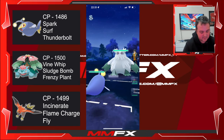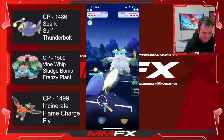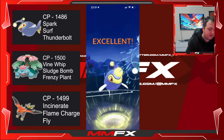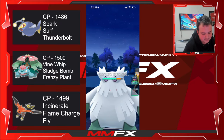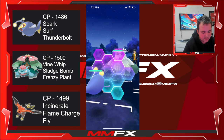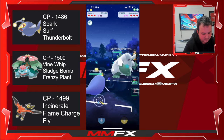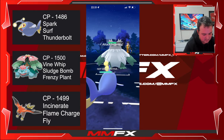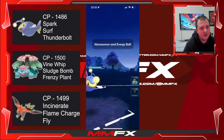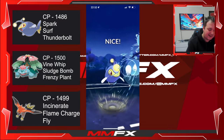Our first opponent is Abomasnow — this is a bad matchup for us. But it's using the Ice move so we should be okay. It will probably have Power Whip so we need to block that. He probably won't block this, meaning we get three chip damage. I really don't want to block this next one — I feel like it's going to be an Ice move. Weather Ball — we probably could have tanked that. This one will probably be Power Whip. Yeah, kind of saw that coming. The Ice attack — really a shame because I kind of called it.